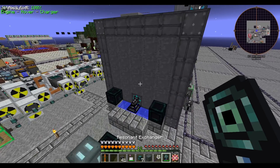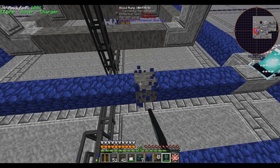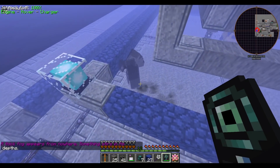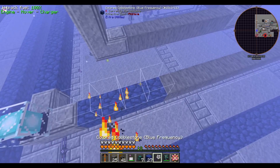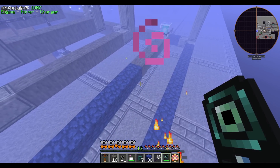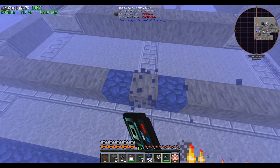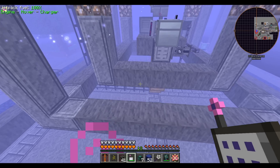Once those are done crafting, I'll swap out the placeholder blocks with blood runes. The exchanger makes this swapping process quite easy. Thanks, Thaumcraft — I really didn't want to play this game today. I have 16 left; I think I was too far away. That should upgrade our altar to tier 5 — the divination sigil confirms it: yes, it is now a tier 5 altar.